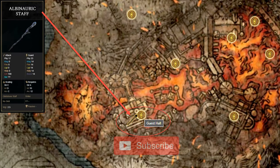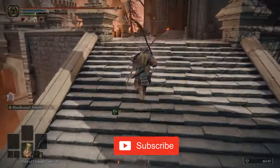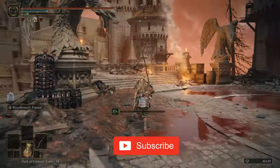In this video, I'll show you how to find the Albinauric staff in Elden Ring. After crossing the bridge and defeating the Manserpent, turn right from the building entrance to find a ladder tucked in the corner.